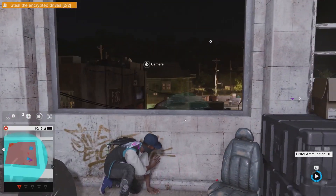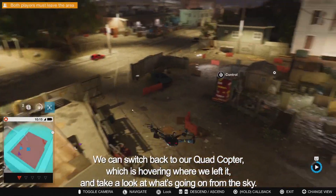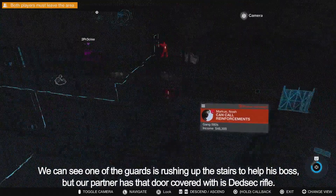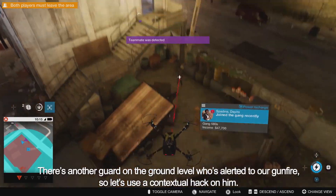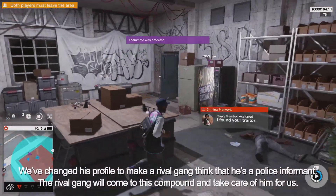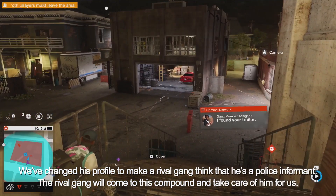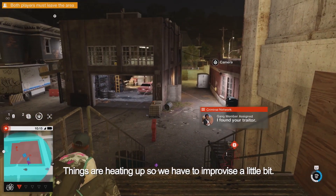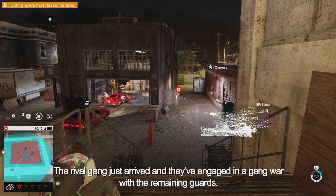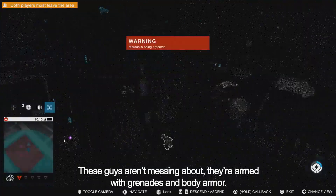We just need to plan a way out of here. We can switch back to our quadcopter, which is hovering where we left it, and take a look at what's going on from the sky. One of the guards is rushing up the stairs to help his boss, but our partner has that door covered with his DedSec rifle. There's another guard on the ground level who's alerted to our gunfire, so let's use a contextual hack on him. We've changed his profile to make a rival gang think that he's a police informant — the rival gang will come to this compound and take care of him for us. We can hack the car in the garage and reverse it away from the enemies for our getaway. The rival gang just arrived and engaged in a gang war with the remaining guards. They're armed with grenades and body armor.